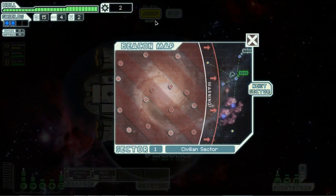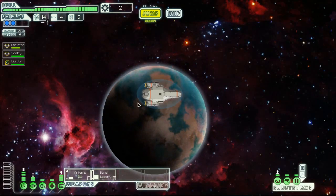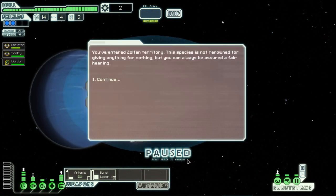I just powered up our RMS before we go. If we go this way we have civilian, civilian. This way is easier — civilian, civilian, civilian, and then only one hostile. So it's Zoltan. Let's see if we can get some Zoltan stuff. Entered Zoltan sector.